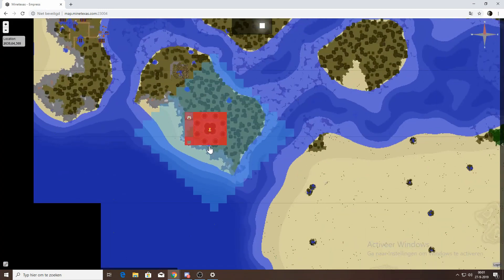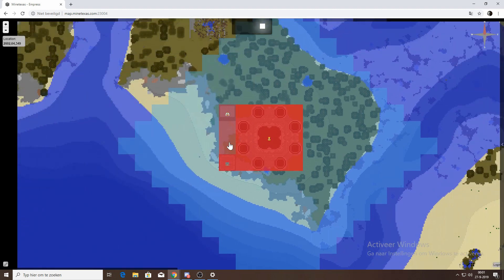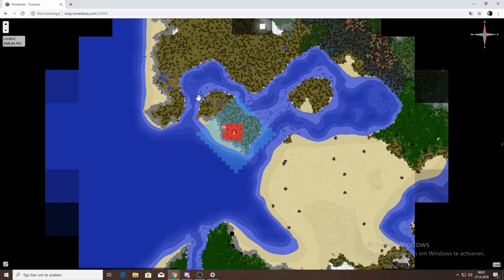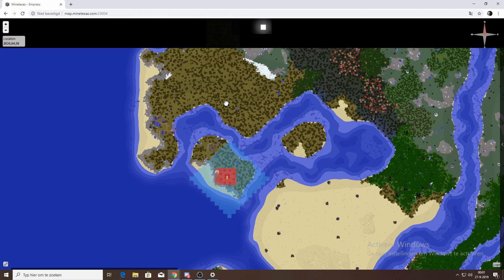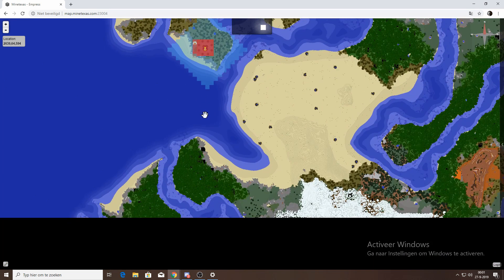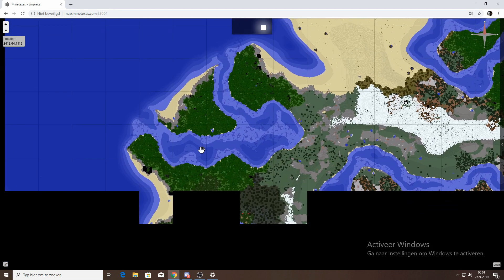If you build a harbor, you can get from spawn directly to our base. Our base is up here on an island. We've started building and claimed some land in front. We're going to build walls, fill the island, and then possibly build a trench to create separate islands — it's more of a defense system, since crossing water makes it harder for enemies to reach you.